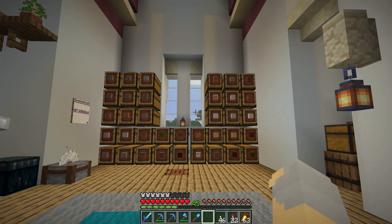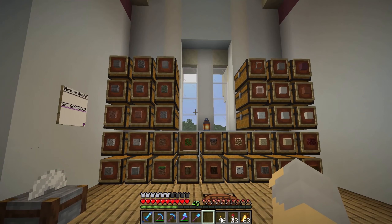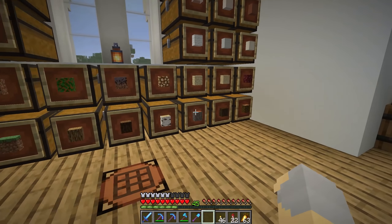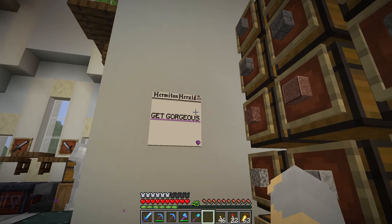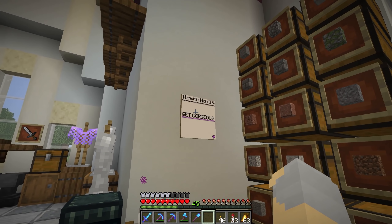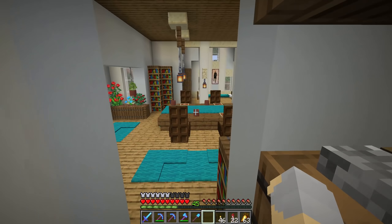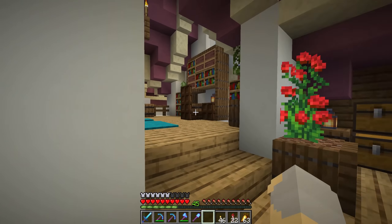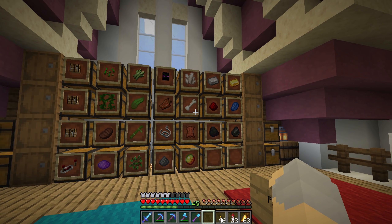That's actually all I need. I'm going to head back to the base and show you what I've done. So here we go - this is the downstairs storage. I've moved a lot of stuff around. Basically, the premise of the idea is that building blocks go downstairs - so we've got all of our stone and dirt and wood and all that kind of stuff. Oh, also - Hermit Herald, Get Gorgeous. It's just a giant Stress ad campaign for this issue of the Hermit Herald. Just an ad. So downstairs is basically just blocks - that's where all the building blocks and stuff go.